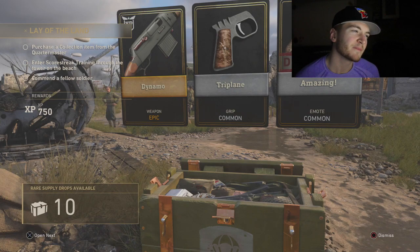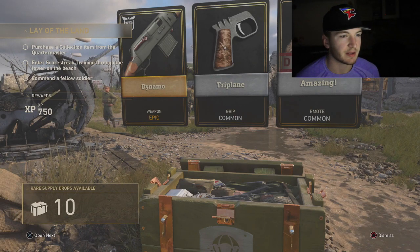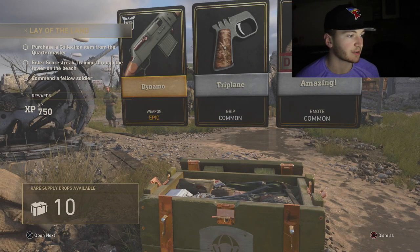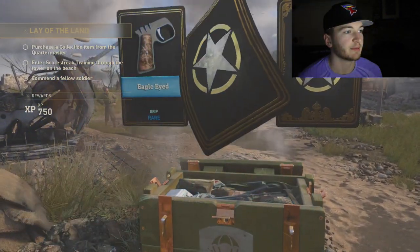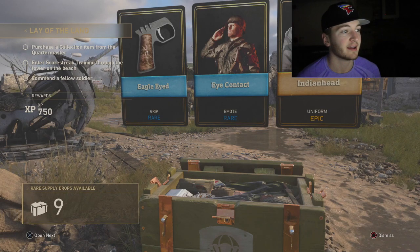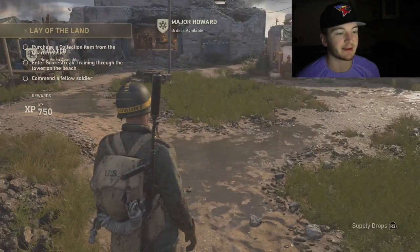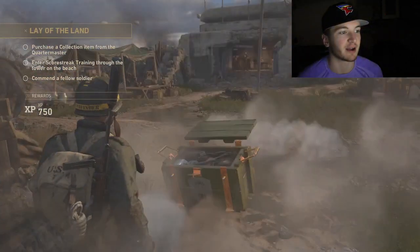That looks like an epic — it is. The Dynamo, is that the BAR? We got some armory credits from that emote duplicate, and then a common grip which is Triplane. Let's open another one. We got Indian Head — that's actually really cool — and then Eagle-Eyed grip, Eye Contact emote. We got nine more rare supply drops.